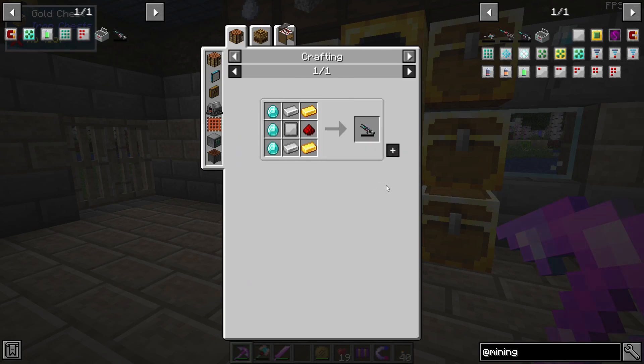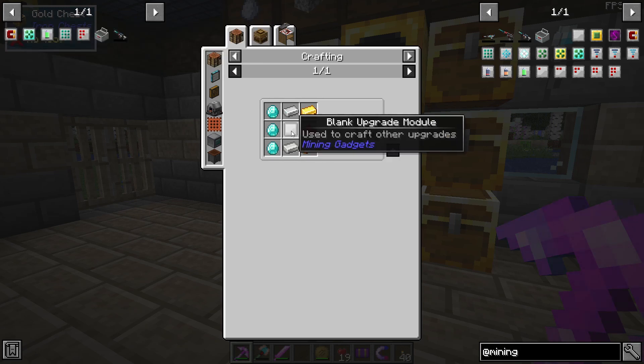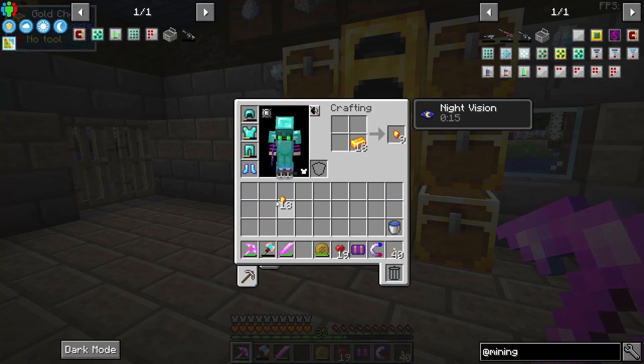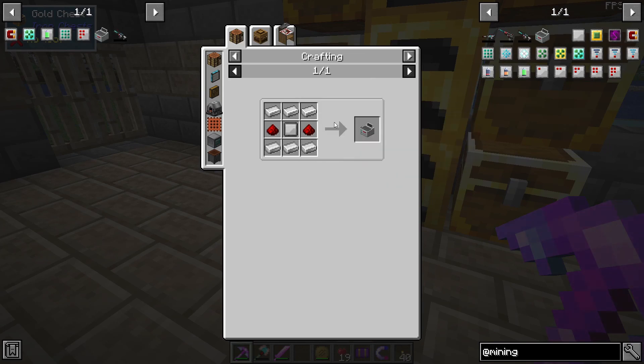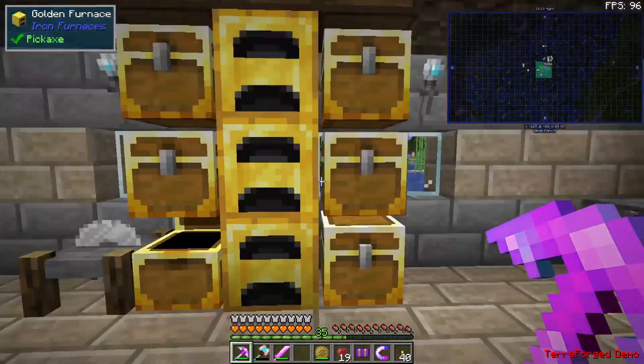We need seven of these blank upgrade modules, so we need 14 of the nuggets. I could have grabbed the nuggets from here as well — the ones that we got by bartering with the piglins. What else do we need? We need a bunch of iron, redstone, diamonds, lapis, and glass panes.